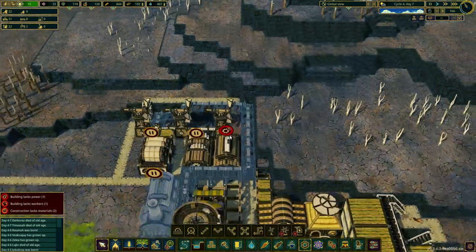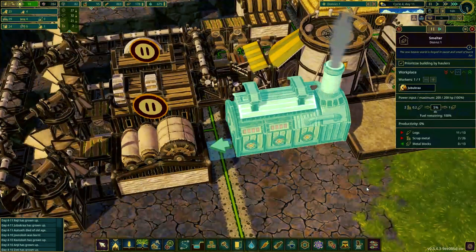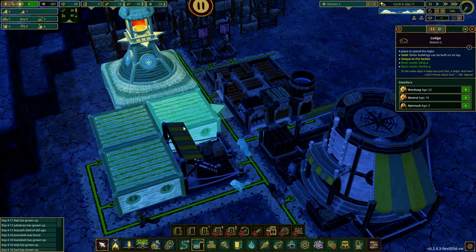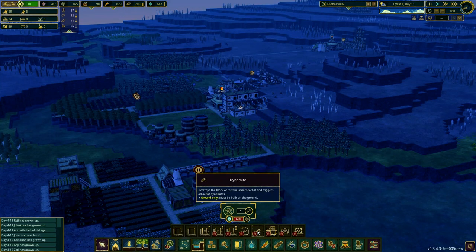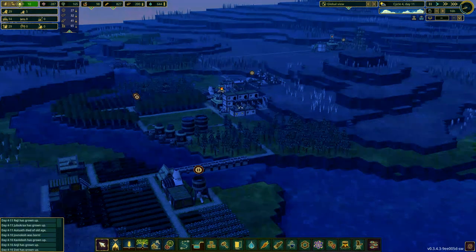We let our beavers build it and we've finally finished building the smelter. Now it's making metal blocks. Over in our second district we added a few more houses to get more beavers so we can collect scrap way faster. Now that we are making metal blocks, gears, and paper, we can finally start making dynamite — however that has to wait for another day. Thank you guys for watching, if you enjoyed the video please leave a like and subscribe. See you all in the next video, bye!